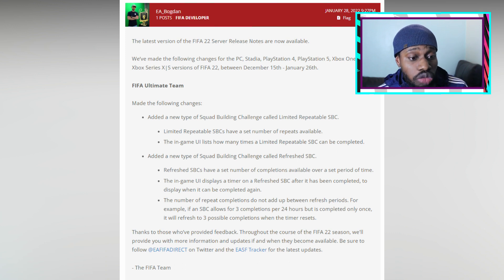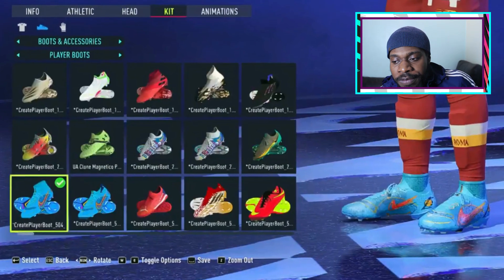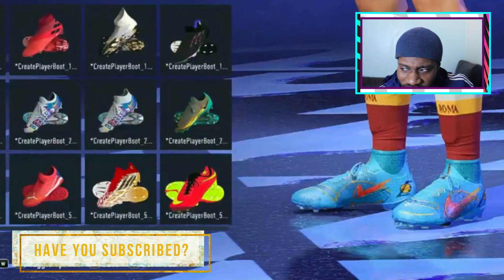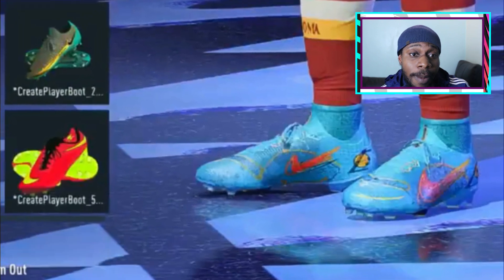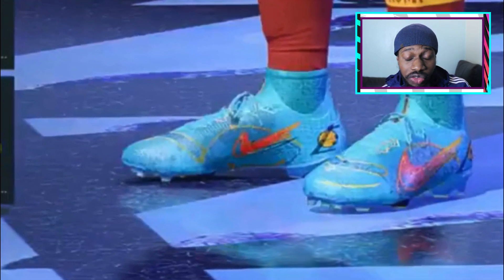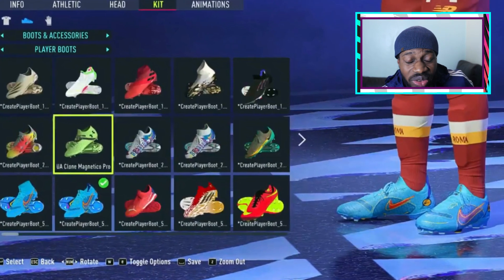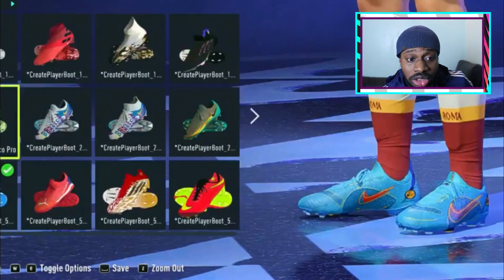Just because it doesn't say they're gonna add new boots doesn't mean there might not be new boots — they didn't say anything about Title Update 4 and we got the new Nike pack. Here we have the new Nike Blueprint pack. They are not out on FIFA yet. PC users, you can have these boots though — go follow my guy Wizard Mods on YouTube and he'll tell you exactly how to get these boots if you play on PC.